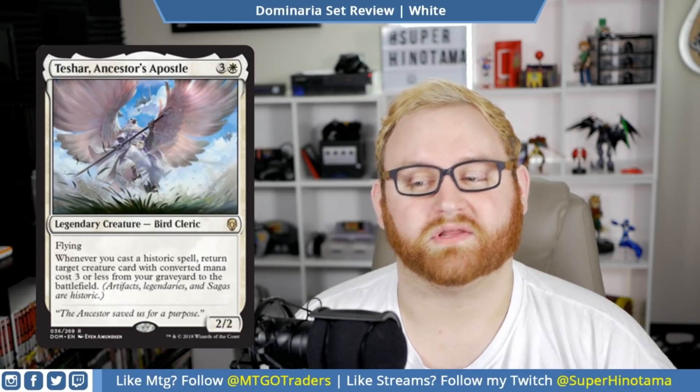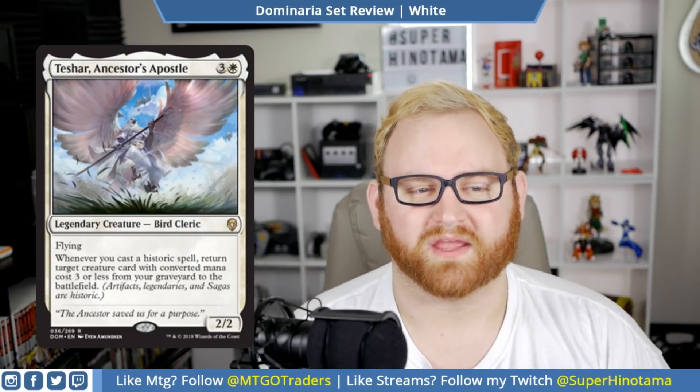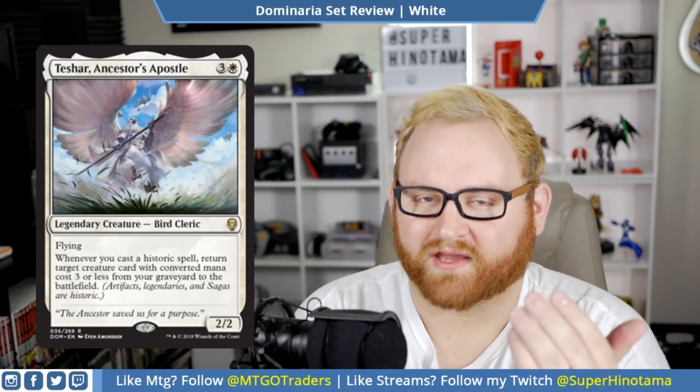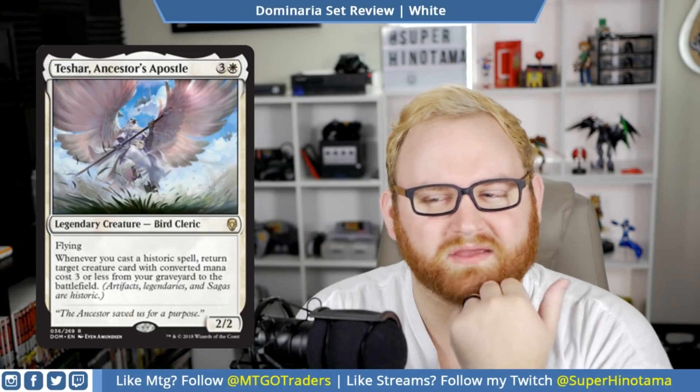Moving up, we have Teshar, Ancestor's Apostle. This is a four mana 2/2 legendary creature bird cleric — another rare — with flying. Whenever you cast a historic spell, return target creature card with converted mana cost three or less from your graveyard to the battlefield. This card is super interesting. I'm not sure if this card will be that great in draft and sealed. However, I think this card might have some real longevity in Standard — just the ability to grab something from the graveyard back to the battlefield after casting a historic spell. Historic is legendary creature, artifact, or saga. I think this card is going to be really, really good in Standard in some weird combo deck.